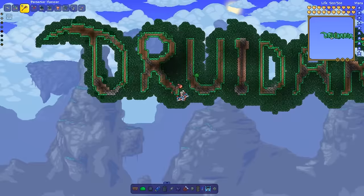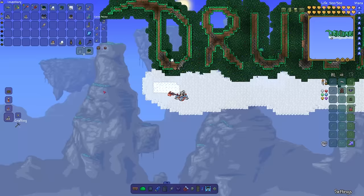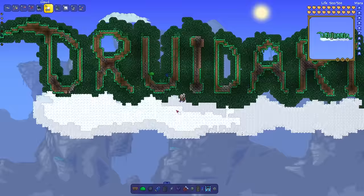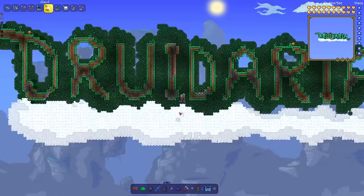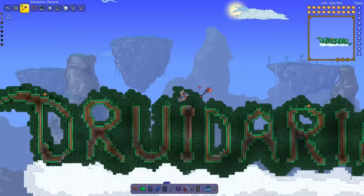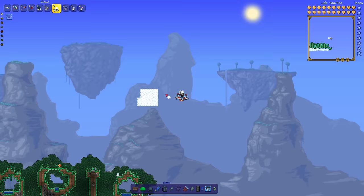We're going to put the whole thing on a cloud, so we're going to spawn in some cloud blocks and cloud wall. Rain cloud is a block you can gather and it has a pretty cool effect — when you put rain cloud down, it starts to rain underneath it, as you'd expect. And you know what, I'm pretty sure this is how clouds work in real life. There's rainy cloud blocks and normal cloud blocks, and sometimes it rains, sometimes it doesn't.